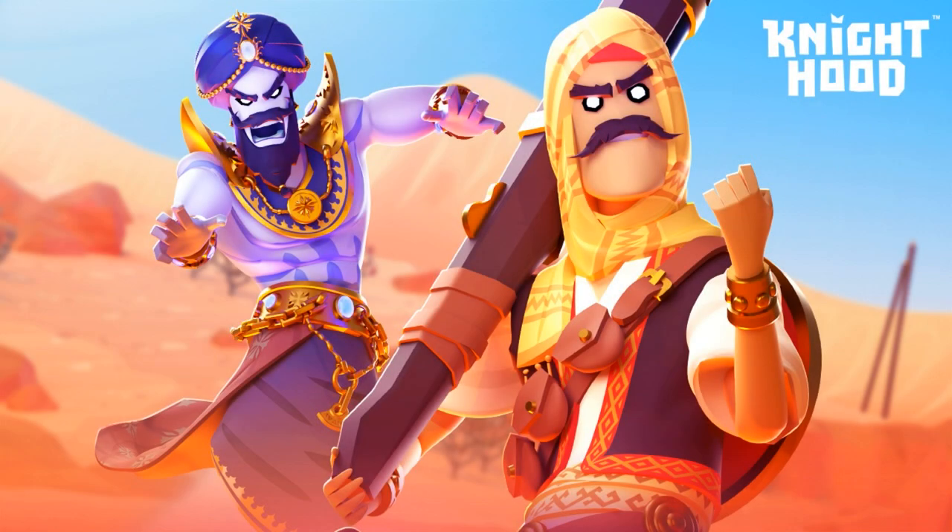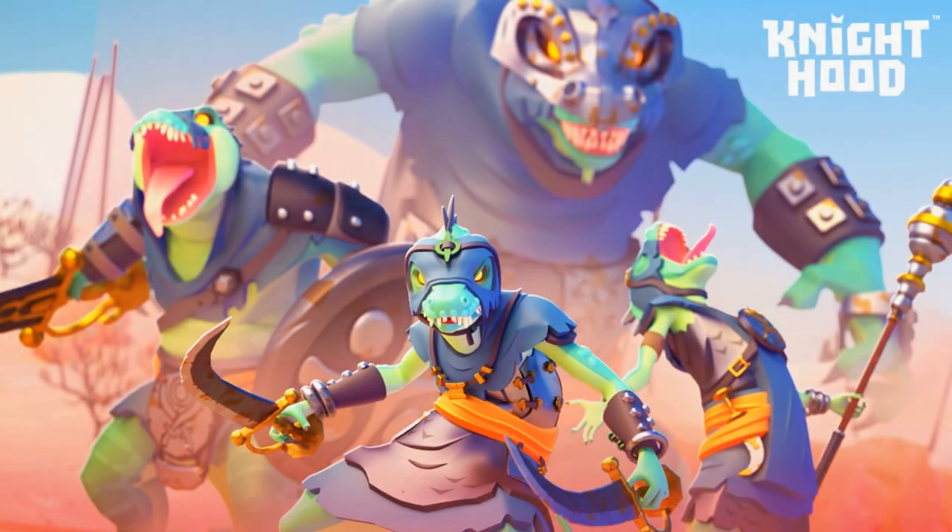What's up guys, Zantos here. In today's video we're going to be checking out the Lost Sands event heroes at full star capabilities, along with taking on the dastardly Saurian outlaws Saha and Varenus. Both of these roaming monsters are going to be covered in today's video.